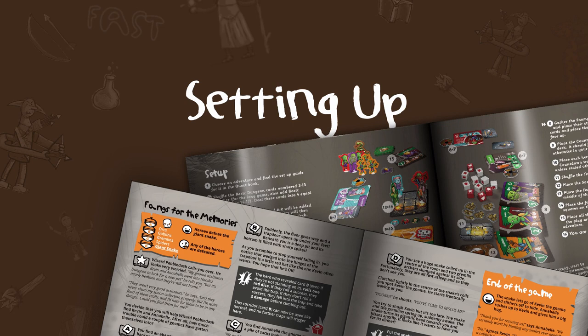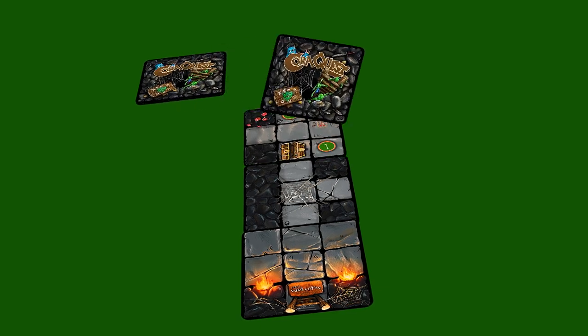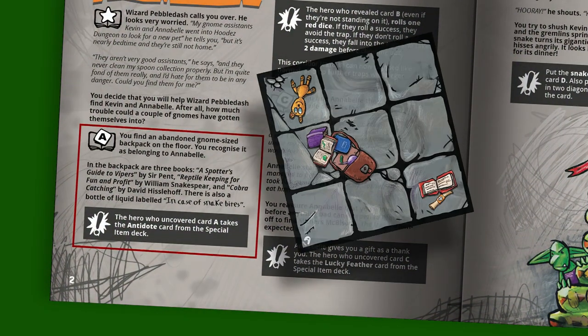Setting up. First of all, we need to pick a quest from the Book of Quests. For your first game, we always recommend you start with Fangs for the Memory. As you play Cora Quest, you're going to grow the dungeon as the game goes on by drawing dungeon cards and putting them down on the table. Every now and again, you're going to draw a special story dungeon card, and when that happens you're going to stop and read a bit of text from the quest book.